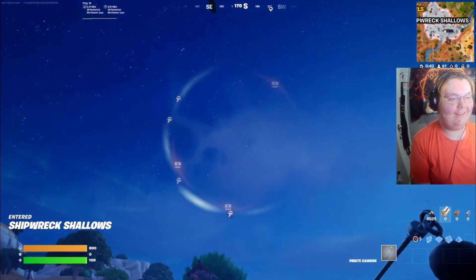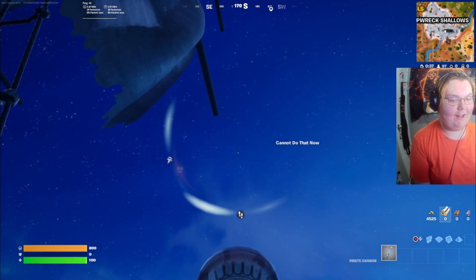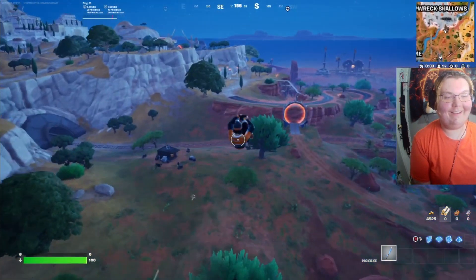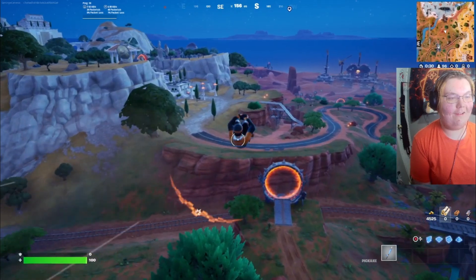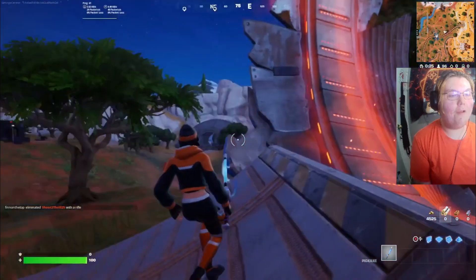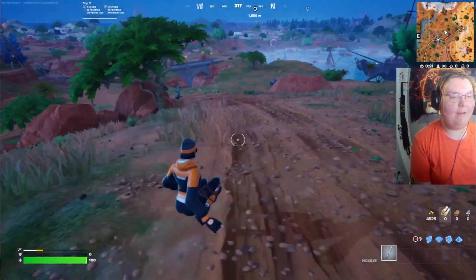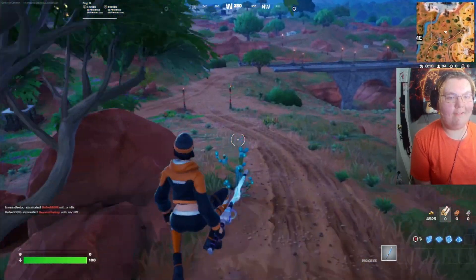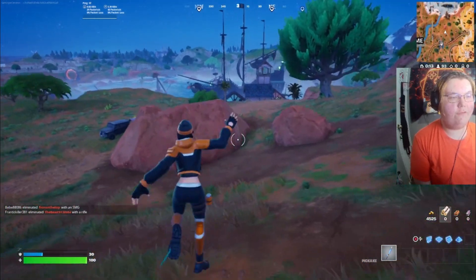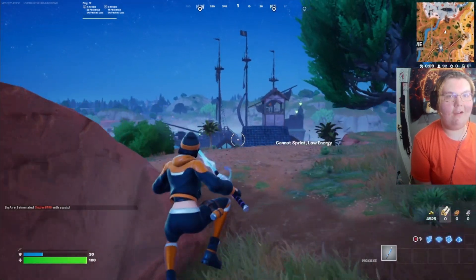I love how the cannons are back — look at this cannon! I forgot how to use it, it's been a while. Look at this, I love this part of the update! I'm almost been launched flying again — this update is so cool. Should I get one of the new flintlock pistols? I love how that's back in the game, it's really, really awesome.